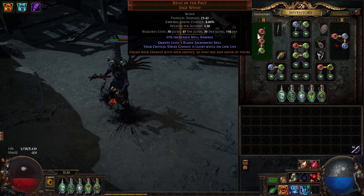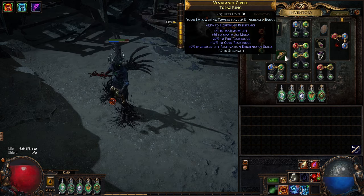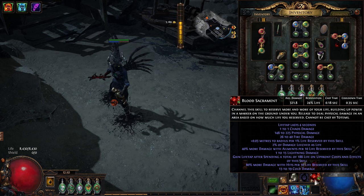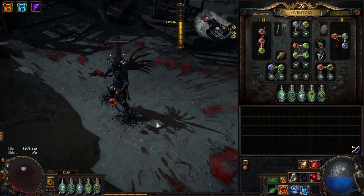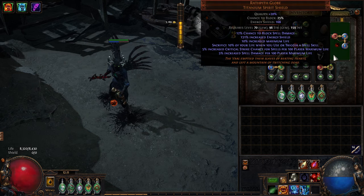I'm doing the rare ring version where I have Life Tap support, Arrogance, Second Wind, and then 10% life recovery reservation of skills. That gets us to 24%, which means I get four stacks and can reserve almost all my life — there's like 400 missing but that's okay.